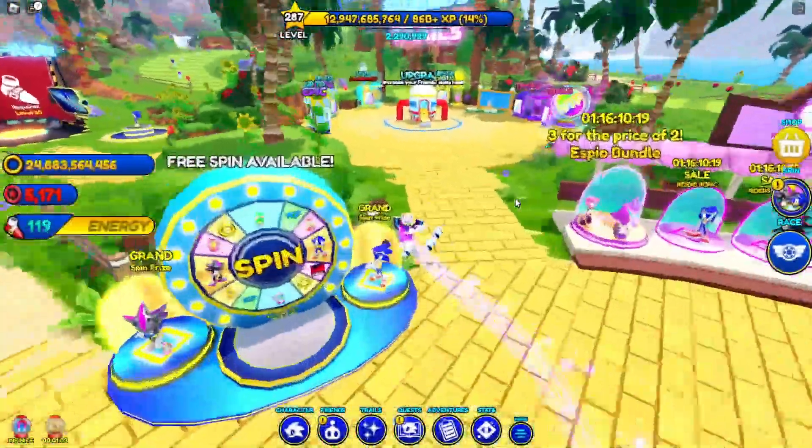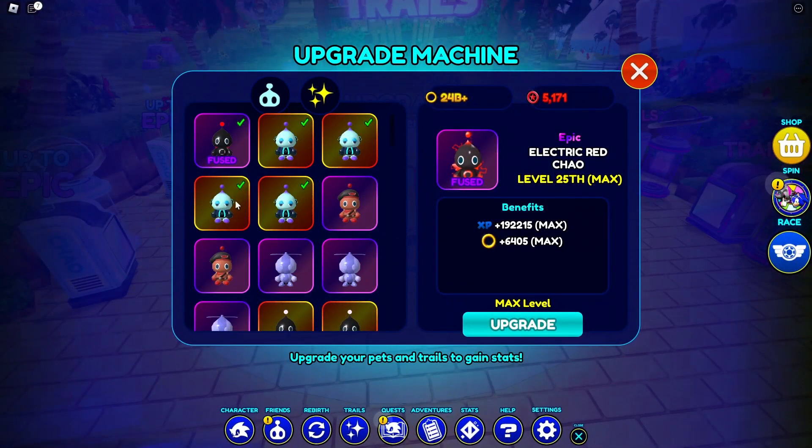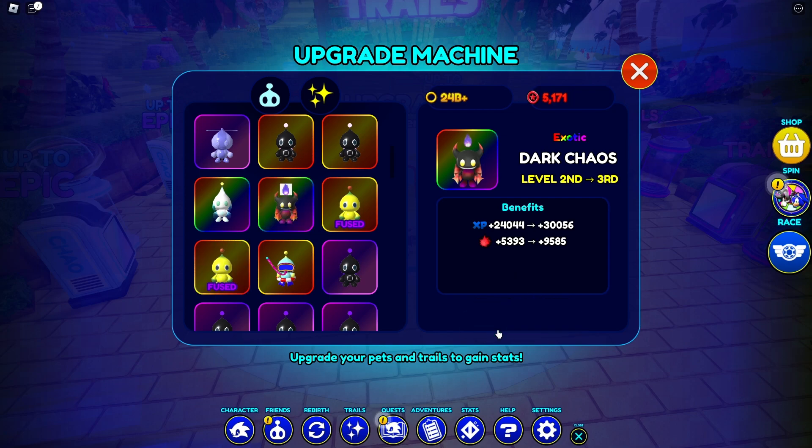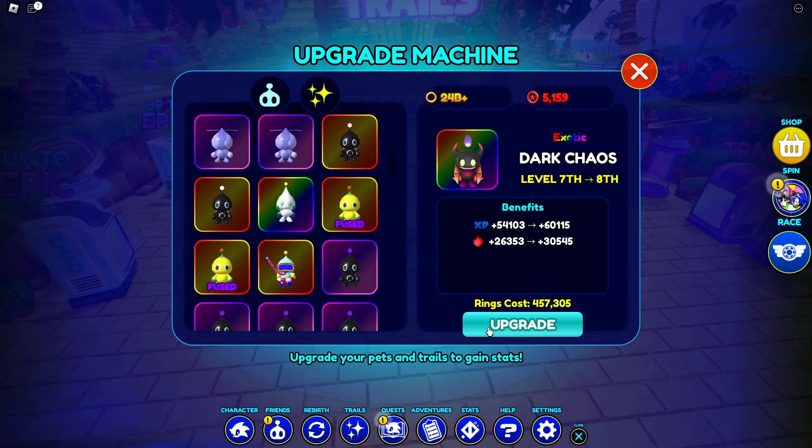Alright, here we go. We are at the upgrade machine right now. Dark Child, there you are — we're gonna upgrade it. Base stats are 18,000 XP and 1,200 damage. Let's see how it is after we fully upgrade it. It's about 100k already!